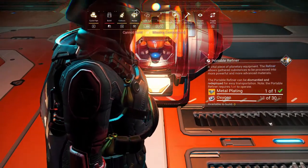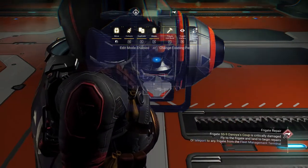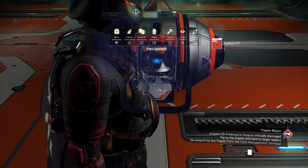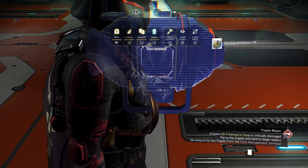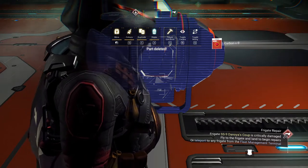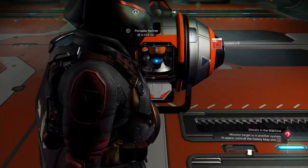What you then want to do is go to your toggle, edit, and build. Start deleting all the refiners. I can't delete any more — that means my inventory's full.